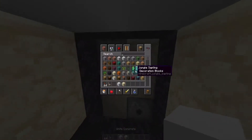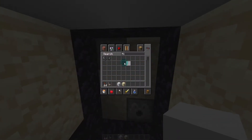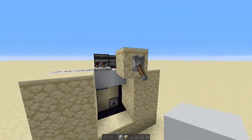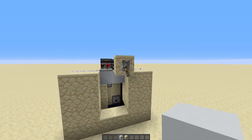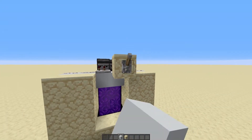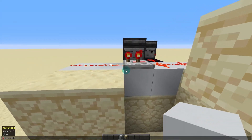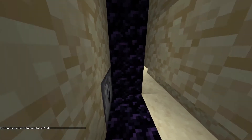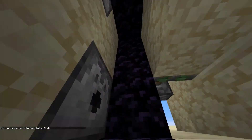Now all we have to do is grab our flint and steel and our water, and place our flint and steel in the bottom dispenser and the water in the top. And if you flick this lever, you'll be able to see our portal ignites. If I hop into spectator mode, it's unignited — it's not ignited anymore and it's just like obsidian.